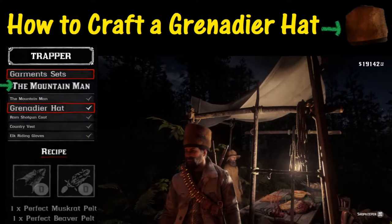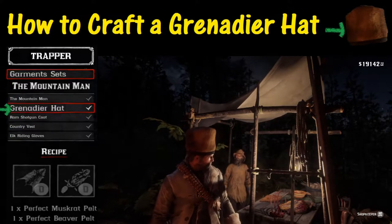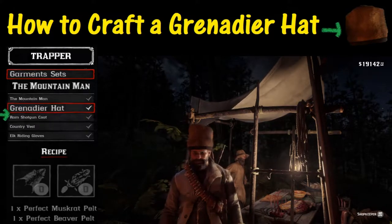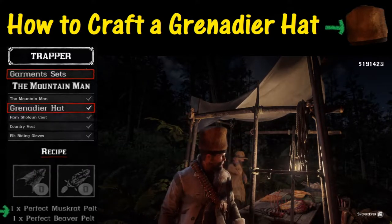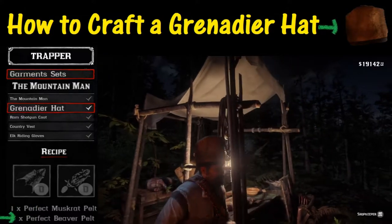After you select Mountain Man, you'll notice there's a bunch of different options. We're looking for this right here — it says Grenader Hat. If you look at the recipe, what you need for that hat is one perfect muskrat pelt and one perfect beaver pelt.